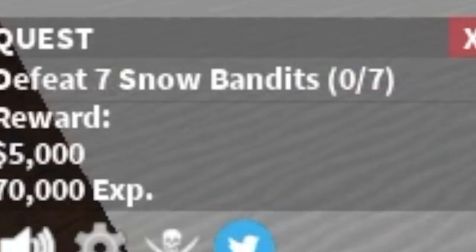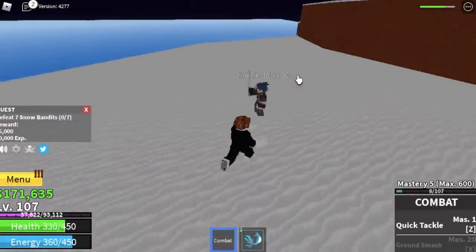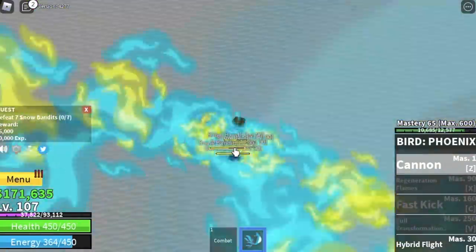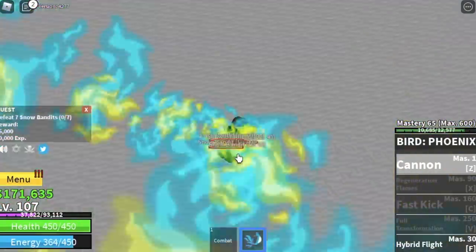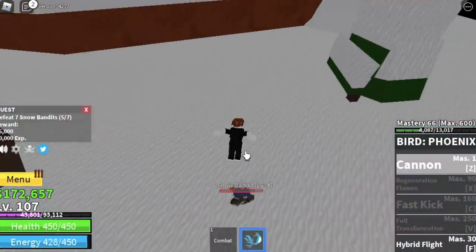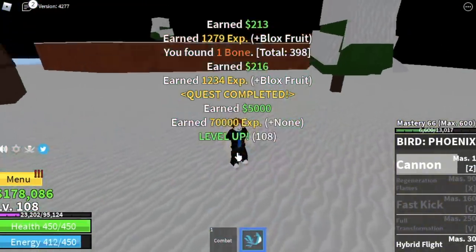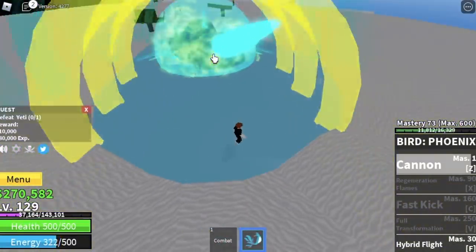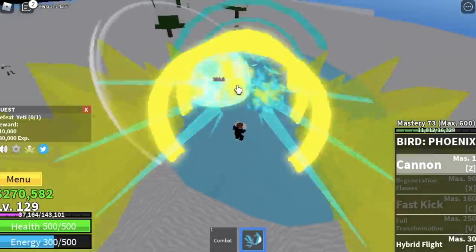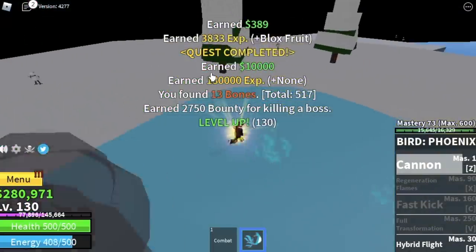We're gonna skip the snowman. For snow bandits, lure five and defeat them — you need seven, but keep luring five for more experience. We're staying on this island until you reach level 130. Every time you have a chance to defeat the yeti, go for it, then go back to the snow bandits. The goal here is level 130. Be patient — everything will be worth it.